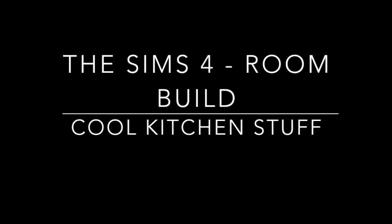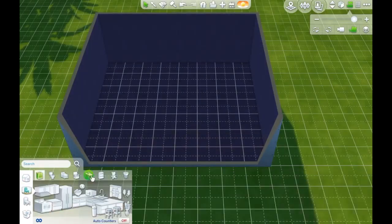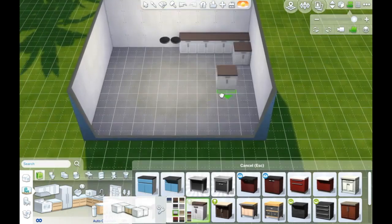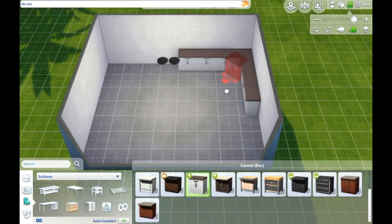Hey everyone, your friendly neighborhood cat is back with another Sims 4 speed build. Today we are going to be utilizing the new — well, new-ish — expansion pack called Cool Kitchen Stuff. I guess it's not really an expansion pack, it's more of a stuff pack.